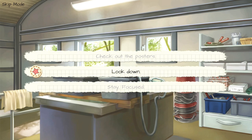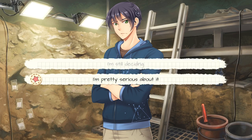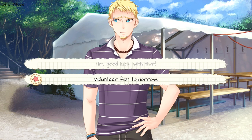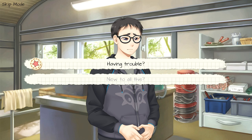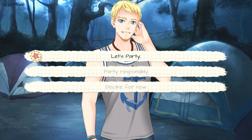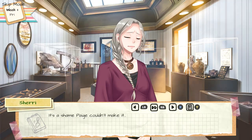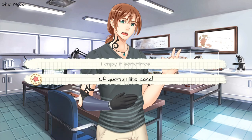Choose choice number two, look down. Choice number five, I think I got it, or the bottom option. Choice number one, I'm still deciding. Choice number one, your accent sounds different. Choice number two, volunteer for tomorrow. Choice number one, having trouble. Choice number two, I love your hoodie. Choice number one, let's party. Choice number two, now that he mentioned it. Choice number one, pick up a rock to examine. Choice number two, of course I like cake.